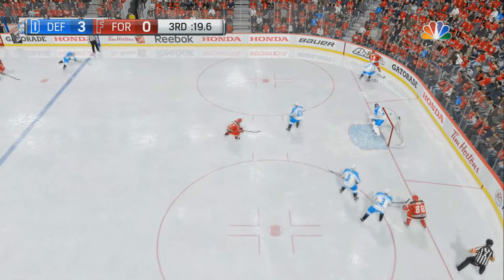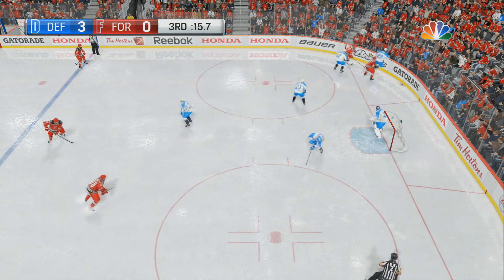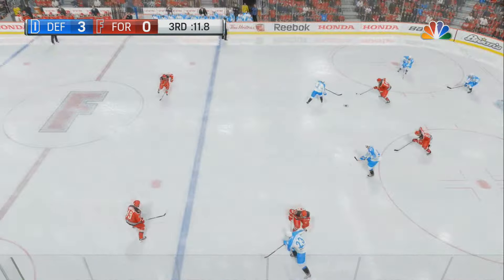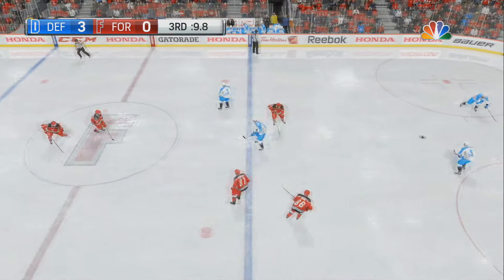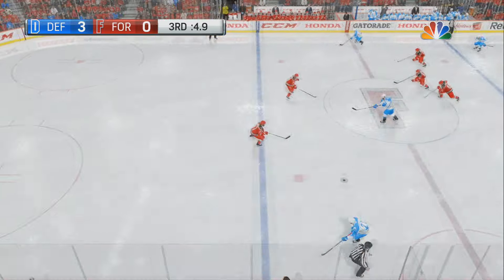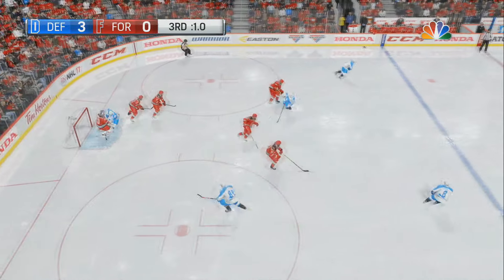Tries to go behind the net, gets it to a teammate. He's pinned along the boards — needs some help. Team Defense wins the puck battle. 10 seconds remain in the game. They get it out — they're having some trouble, but they do. They're going to go for a line change on D. Under 5 seconds left, and it's over.